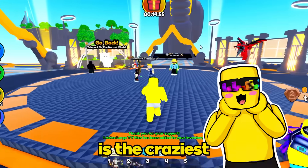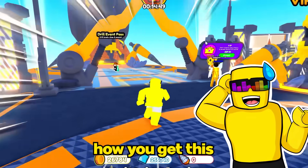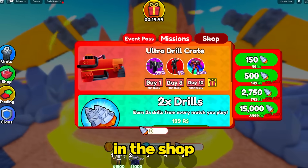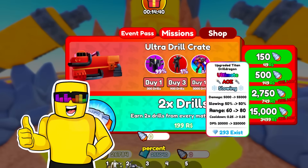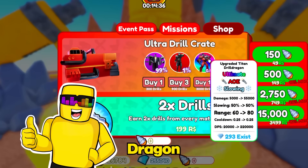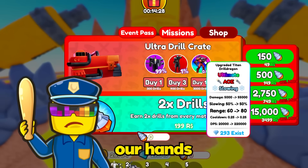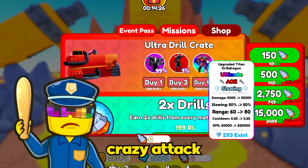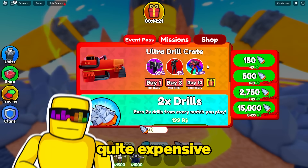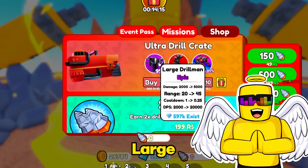And now for the reveal — this is the craziest new tower in the game, the brand new Ultimate. Let me show you how you get this. You have to go to the Drill Event Pass and unlock the Drill Crate in the shop. 0.01% chance — only 293 exist. The upgraded Titan Drill Dragon. Steve, which is his name, is the new strongest tower in the game. It does slowing, crazy attack range, big damage, AOE, everything. The only problem is it costs Drills, which are quite expensive. Along with the upgraded Ultimate, we also have the Assassin Drill Mythic and a new Large Drill Man Epic.